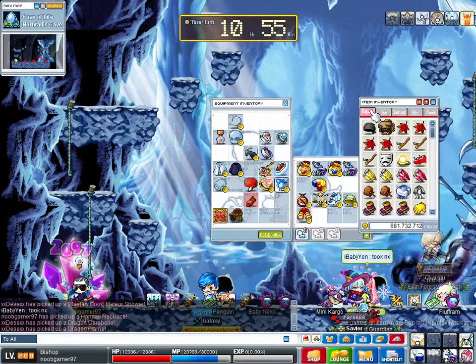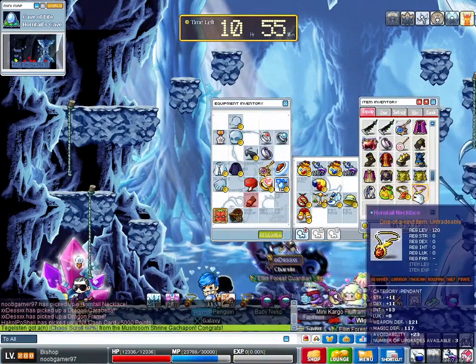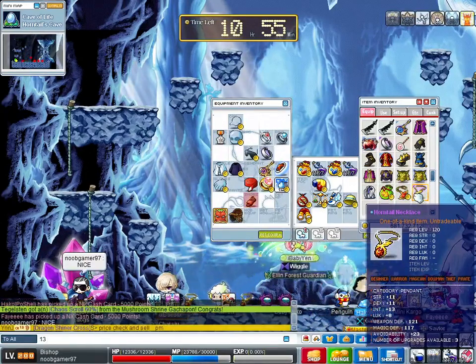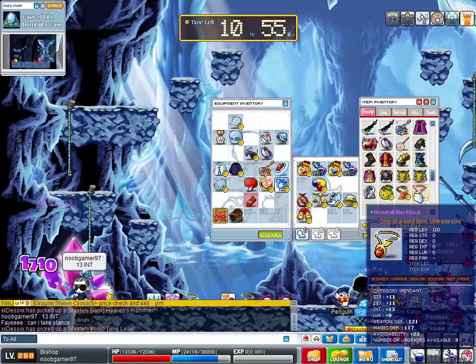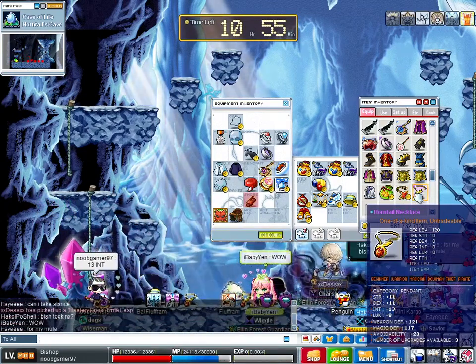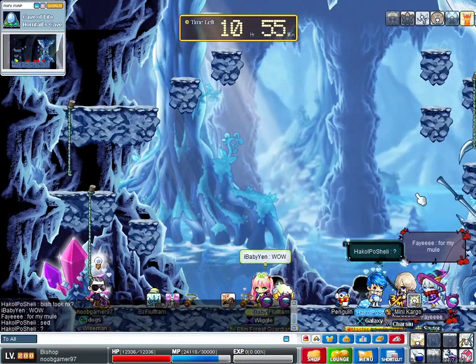Let's see what it is. It's 13 int, 8 luck, but that's okay. I'm not too worried about that — it's 13 int. So after egging this, this is 28 int, which is perfect. And of course it has two more slots.